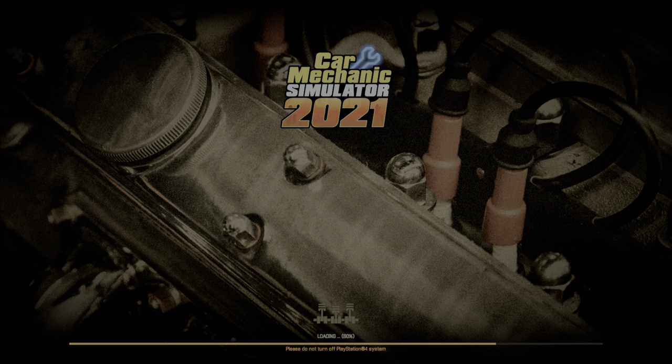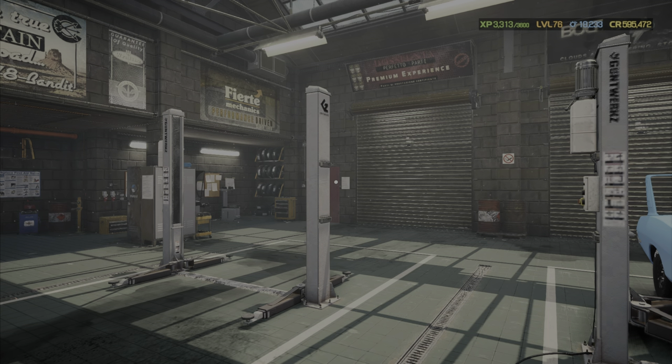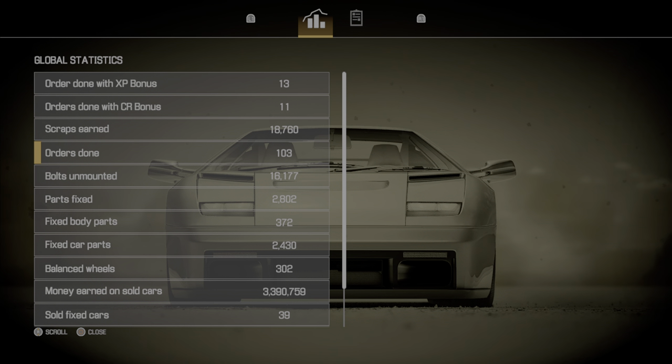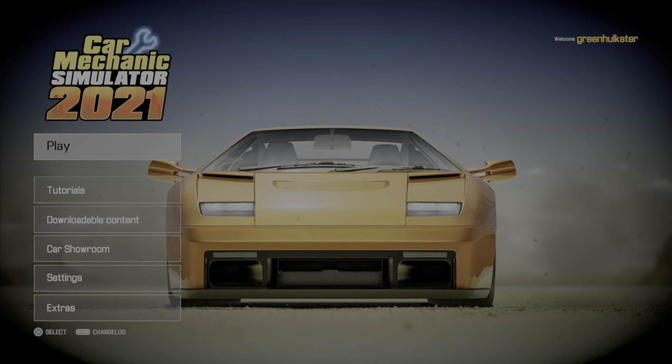I should have gone back to the main menu. I want to show you something — if you go to the main menu, let that load, and go down to Extras, all the way down it says 'Sold Fixed Cars.' So far I have sold 39, so technically I just need 11 more and I will get the trophy. Let's go back and load my game.